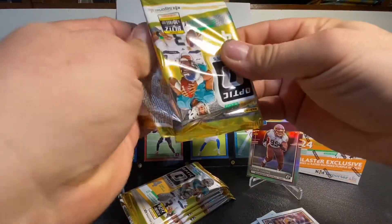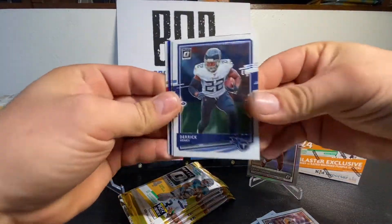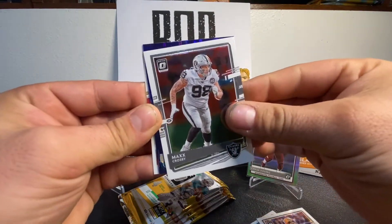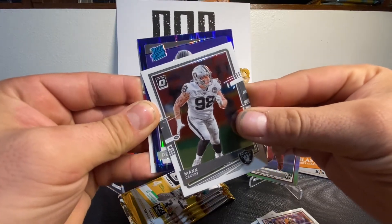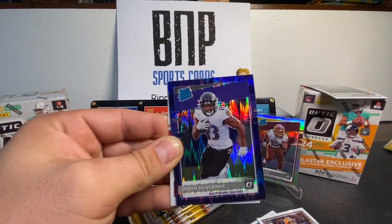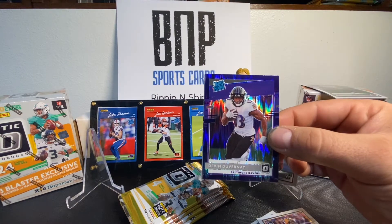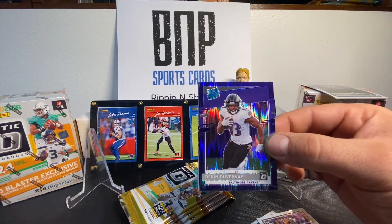Pack number two — mojo! We got the purple in here. Card one — Derrick Henry. Card number two — Max Crosby. Card number three is a rated rookie and it is Devon Duvernay. He is just following me everywhere — I just keep pulling cards from the Ravens.